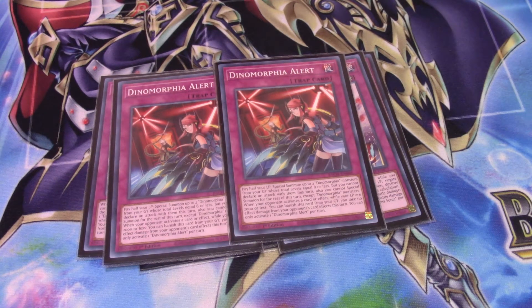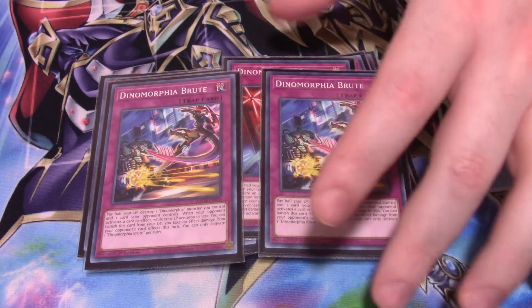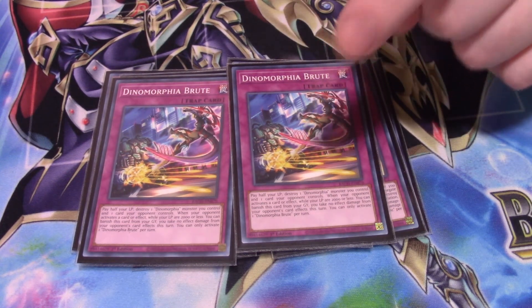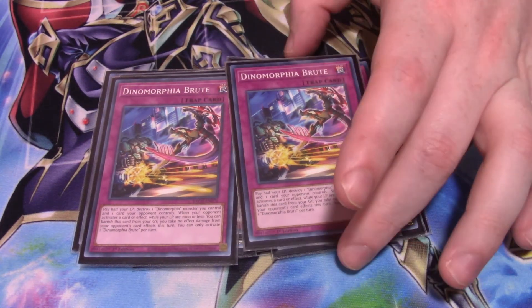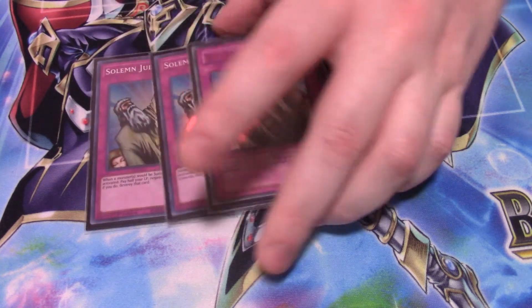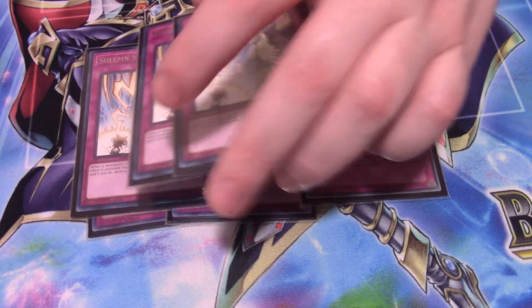For the final Dinomorphia trap, I run two Dinomorphia Brutes. This card is a non-targeting destruction — you destroy one Dinomorphia monster on your field and one card on your opponent's field. And again, it costs half your life points. For the regular traps, since you're paying half your life anyway, I figured why not run three Solemn Judgments, and I'm also running three Solemn Strikes.